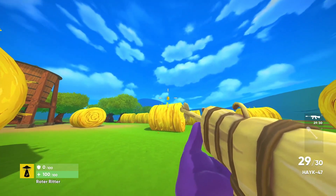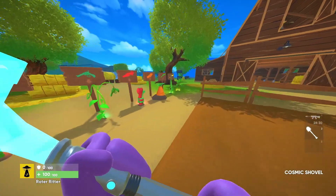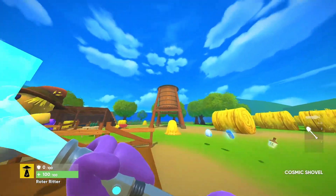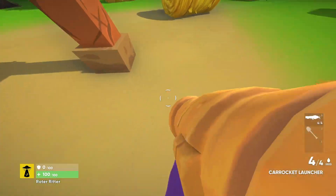Egg number eight is right in this hay bale, but what you actually have to do is grab a gun, shoot the hay bale, and the egg should appear right on top.